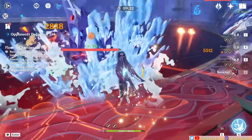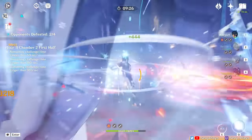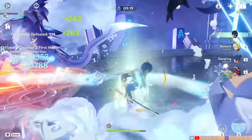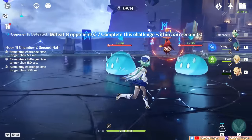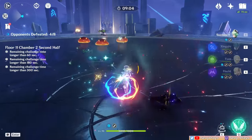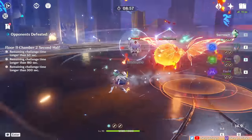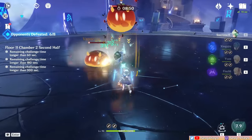You also want to dodge their projectile attacks since they'll drain your energy. For the second half, the first wave spawns in front of you with Hydro Slimes surrounding a Pyro Abyss Mage. If you can swirl the slimes' Hydro onto the Abyss Mage, it can very quickly destroy its Pyro shield. Otherwise, elemental counters for Pyro like Hydro or Electro will break the shield quickly, then you can deal with them all with AoE attacks. The second wave spawns on the other side — we have Pyro Slimes surrounding a Cryo Abyss Mage. Again, swirling their auras will help a lot, but countering the Cryo Shield with Pyro or Electro will also work.